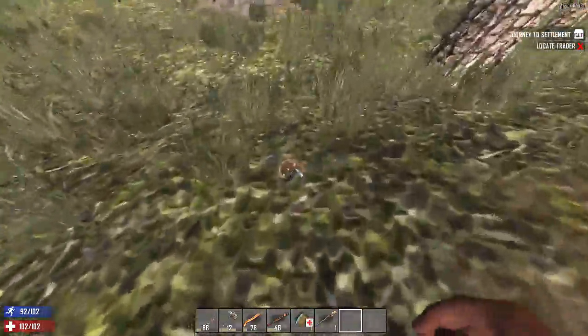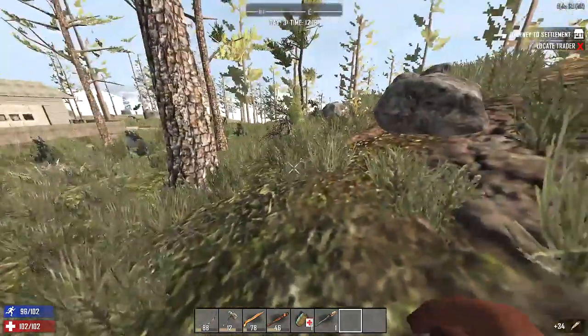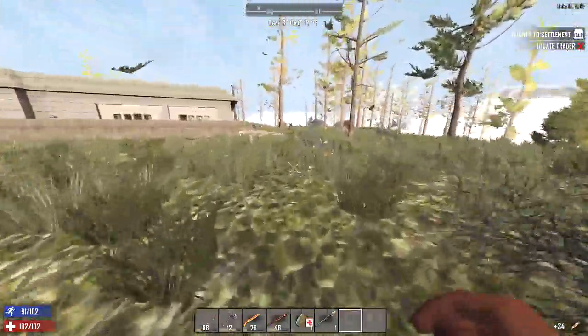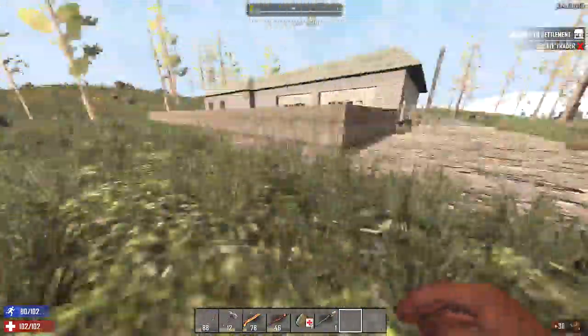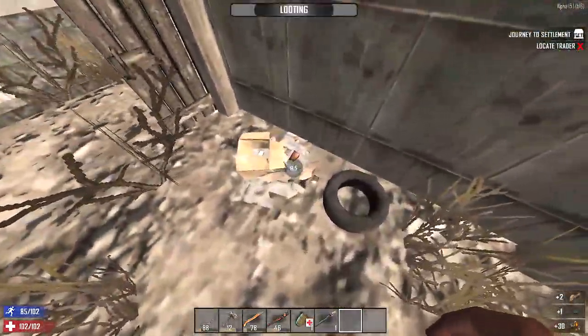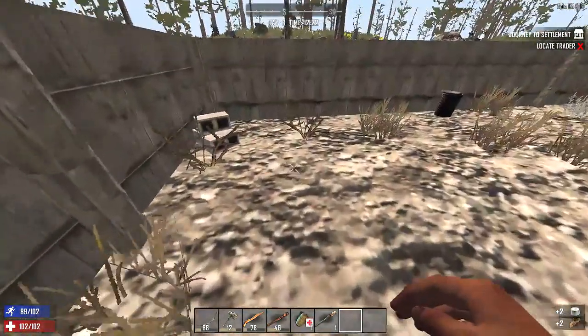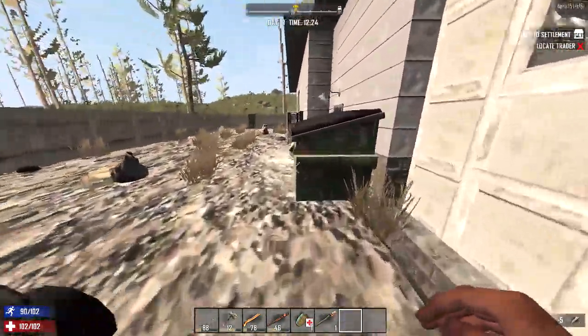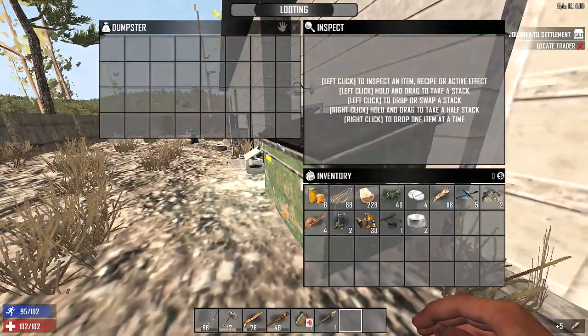Worn boots? Scrap those, I guess. Feathers, why not? Ooh, more duct tape. Nice. Whenever you see duct tape, always make sure to loot it and bring it with you, because you need duct tape for a lot of things, like repair kits.